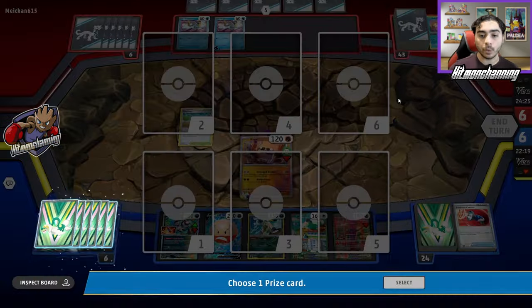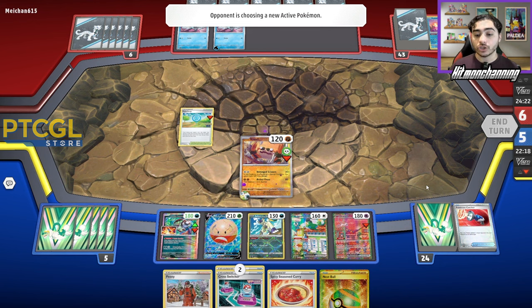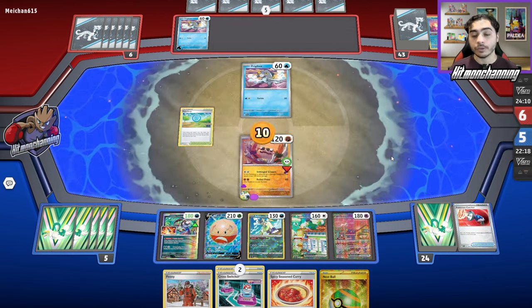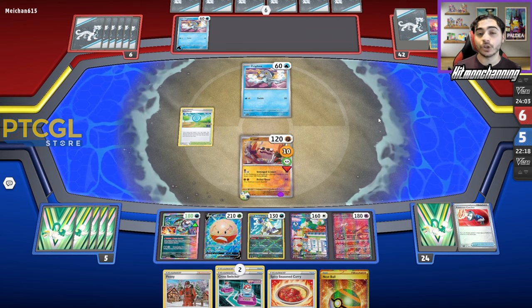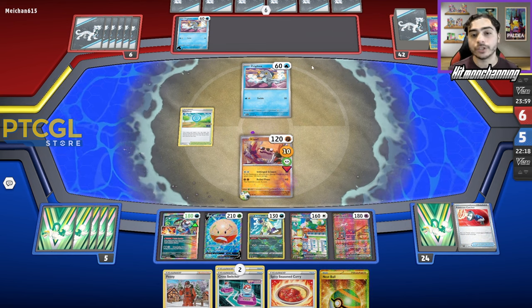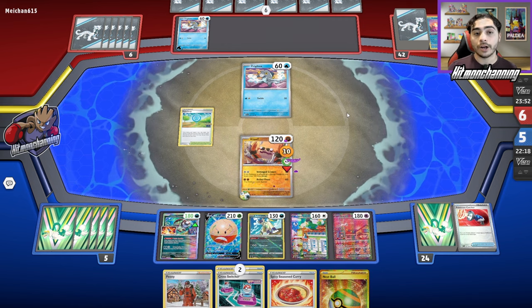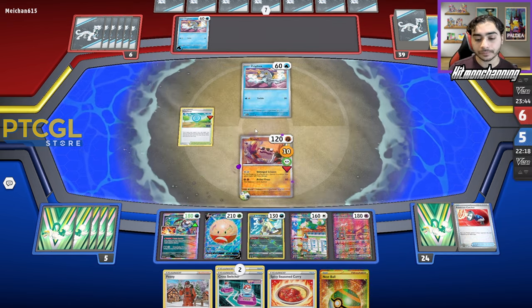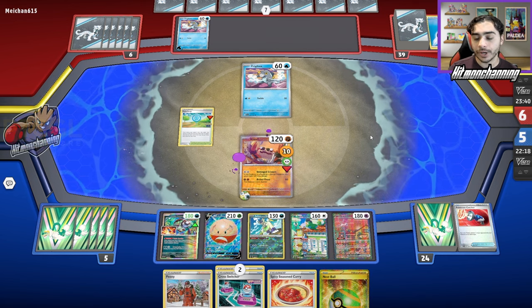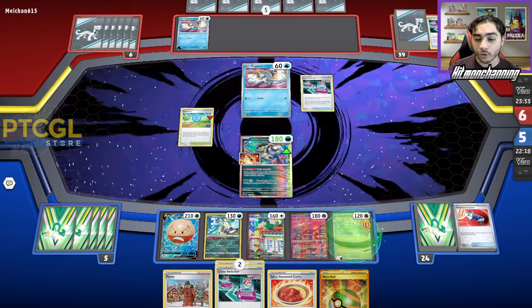The reason getting Greninja is very important here is in the early game they just have Greninja — they didn't get a Bidoof down. So they're going to be relying on Greninja to carry them through the game, and now they're going to struggle to draw more cards. They led with this Frigibax — not the one with the Energy on it — which is another telling sign. If they're going for a Chen Pao play, they want that Energy still attached. They have a pretty mediocre Pokestop result. I had a feeling they were relying on that Radiant Greninja. There is a Cross Switcher, but little do they know, we have a Cross Switcher in hand as well.